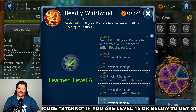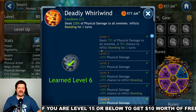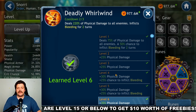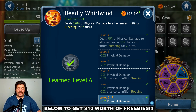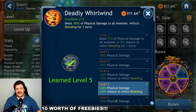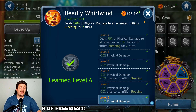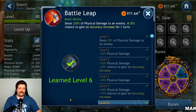The second ability, Deadly Whirlwind, deals 200–220% physical damage to all enemies and inflicts bleeding for two turns. This ability can be fine at level 5, but getting it to level 6 adds more AoE damage — 35% physical damage to each target which, with high critical damage, still does a solid amount. I recommend this as second priority for level 6, but it is not as important as the Berserk Stance skill.